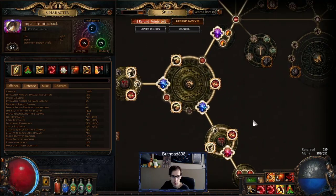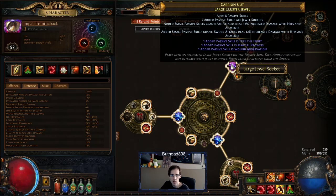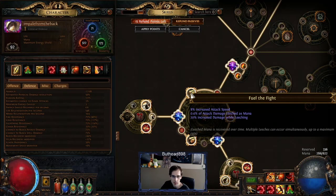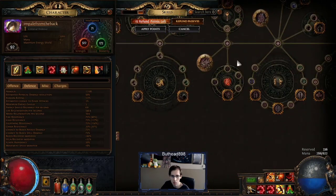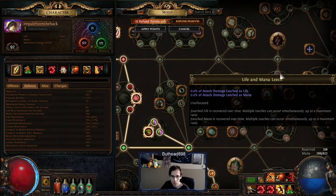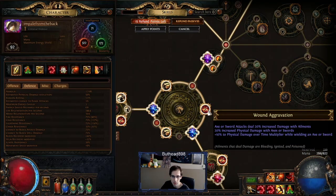The cluster jewels are where a lot of your damage comes from — this is why we hit for about a million on our bleed. The large cluster I got from Harvest by slamming the attack speed one. I got Field of Valor, Martial Prowess, and Wound Aggression — field of valor, attack speed, and leech. This is what makes it so you can leech your mana nonstop. You don't need the leech node on the tree anymore because your cluster jewel gives you the leech. Wound Aggression is a lot more damage.